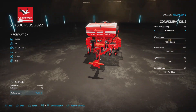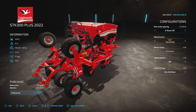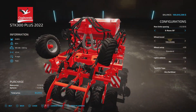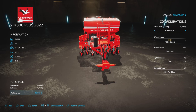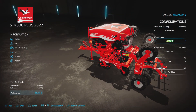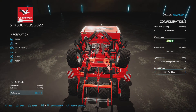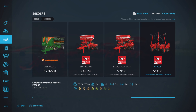For the STK 300 Plus we have the six row 18 inch, the eight row 15, or the six row 30 inch. Notice it adds side pieces to expand it to four and a half meters. The three meter width configuration is also available here. The fill type is dry fertilizer — you can use it just as a fertilizer or as a seeder, which requires the PS 3000 or 300 S attachment at $13,155 with 50 horsepower required.